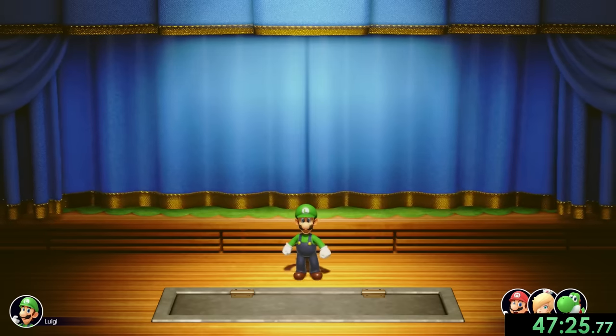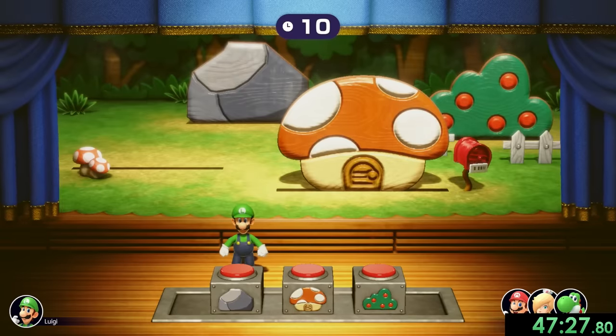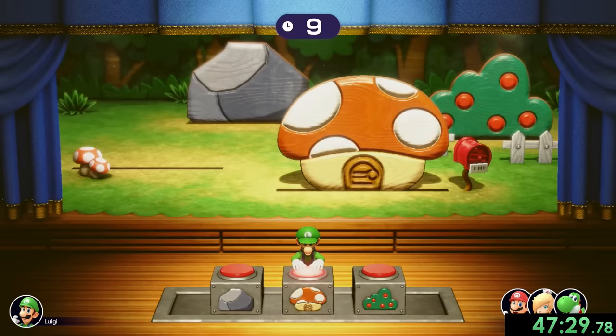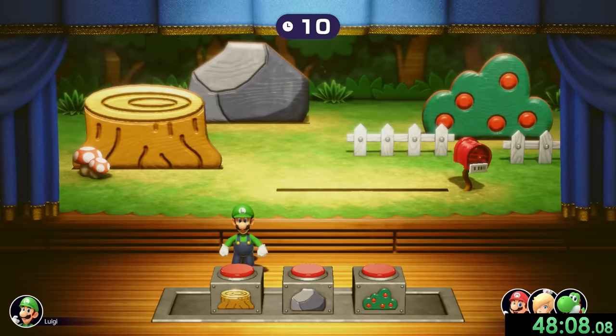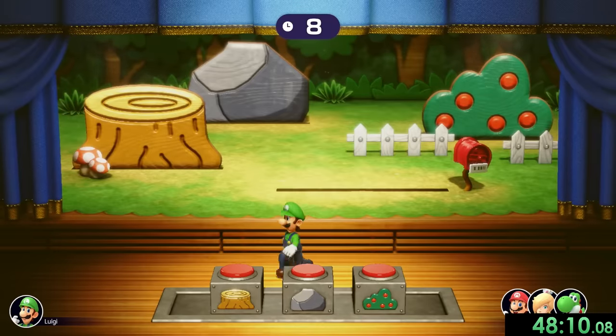We have two more rounds. Luigi is going to go for the mushroom house, which is all of us. Wow — sometimes you just get really bad luck, but we're back to round two. Hopefully this time we'll actually be able to do something. He only gets Rosalina this time, and there's still both myself and Yoshi.